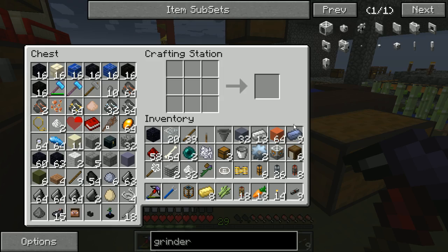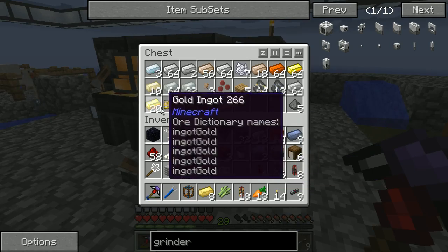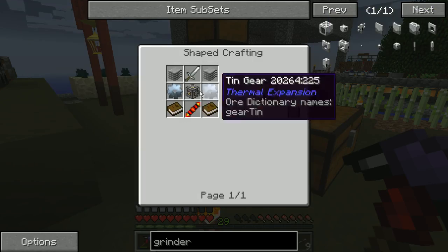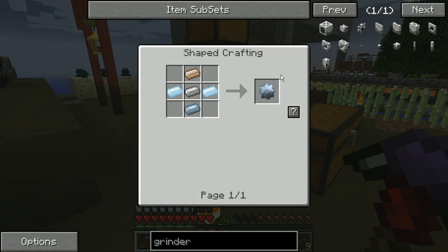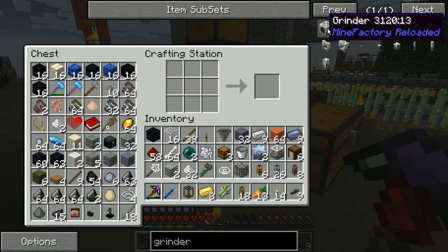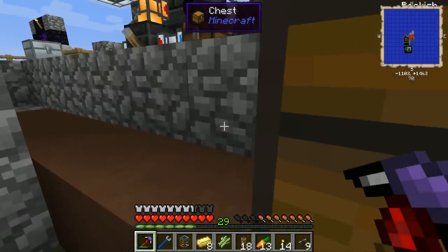Need another one of these guys — so we need gold basically. Let's remove the servo. Backwards. Another machine frame, redstone reception coil — so that needs one more.